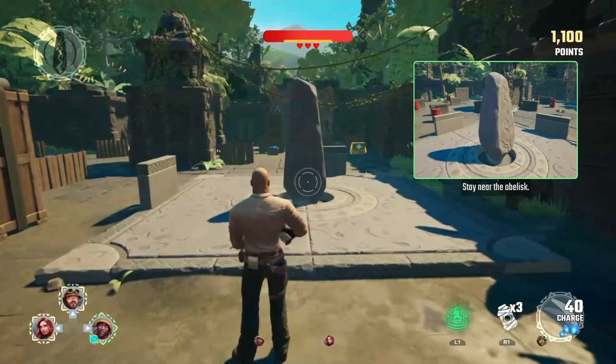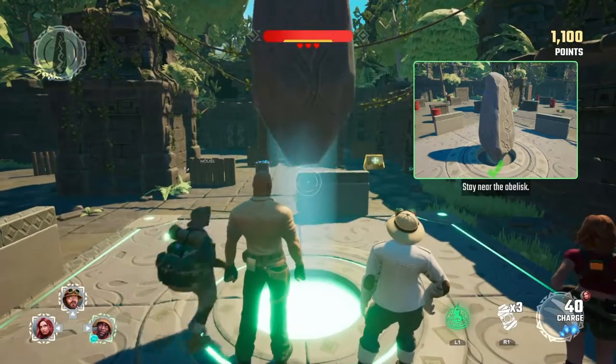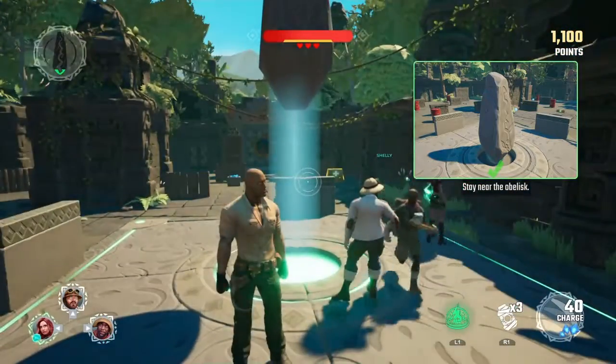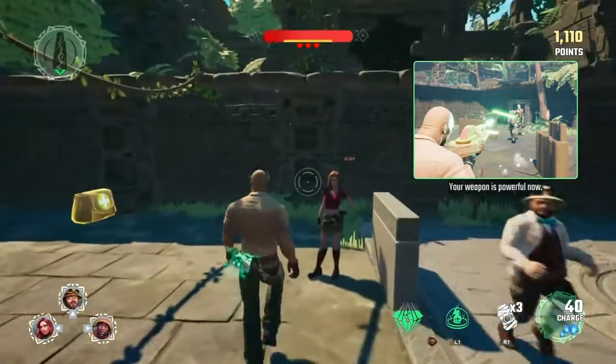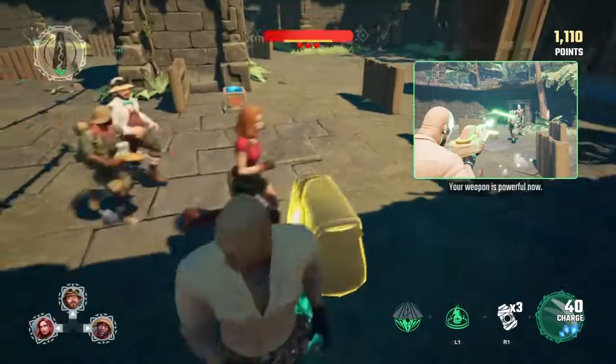Keep the jewel near the obelisk to power it up and open the next exit door. If you're too far from an obelisk, it will stop powering up. Whenever you receive the jewel from a teammate, it will make your weapon powerful for a short time. If you hold on to the jewel for too long, Jumanji will strike and damage you.